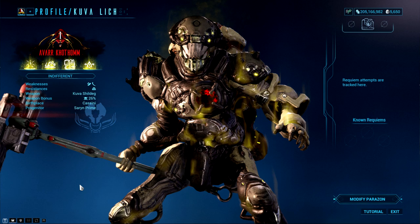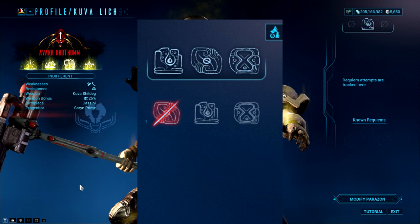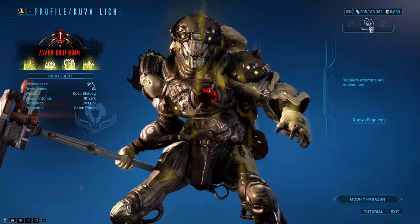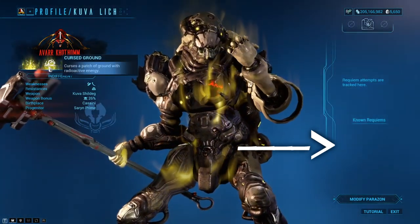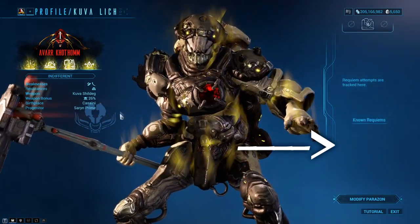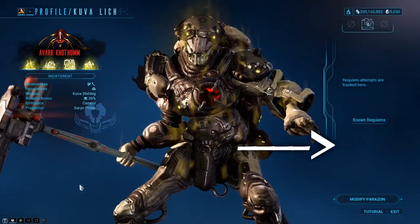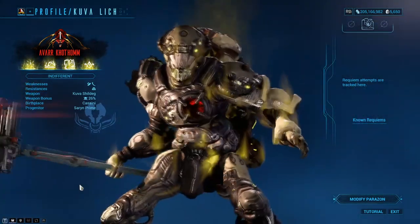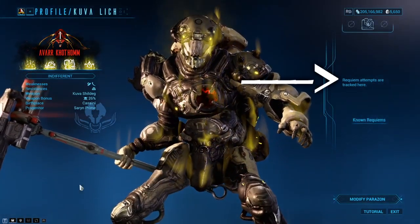Moving back to the Lich menu screen, any successful or failed attempts at fighting your Lich will be tracked right here. A blue colour will mean that you have successfully found the right pattern for that Immortal mod in the sequence. However, red will mean that you attempted a mod and it was incorrect. Underneath this section are the known Requiems, which you will begin to learn with experience from fighting enemy thralls and attempting to defeat your Lich. Although you can learn one of these, they will always rotate position — so just because you've found one Requiem does not mean the pattern will start with that mod. Remember to pay attention to your Requiem attempts. The more you fight your Lich, the more understanding you will gain.